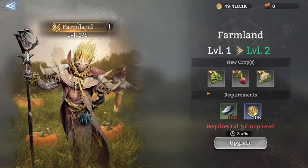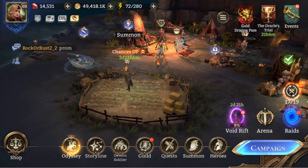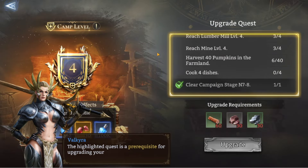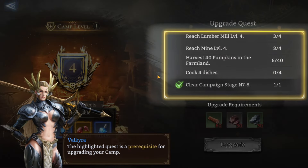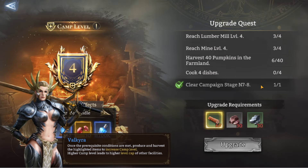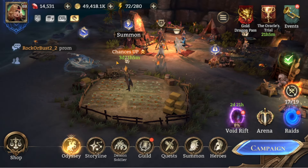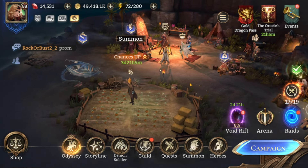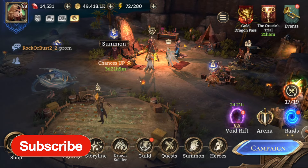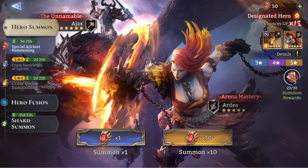When leveling up your camp overall, the camp level screen gives you varying quests to complete — things like leveling up facilities around the farm or cooking dishes. It also mentions clearing campaign stage 9-8, so it may push you further into the campaign. Also, around the campfire I can't seem to access Tide anymore directly — I had to go through a quest to get in, and I can't find the NPC to take you there, so I'll look into that.